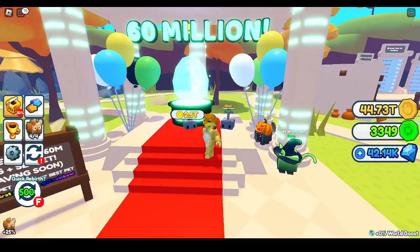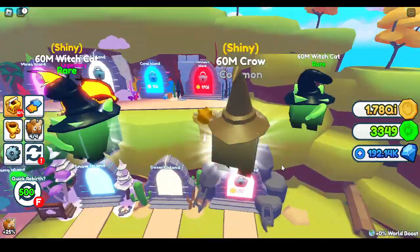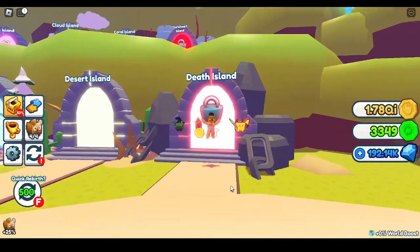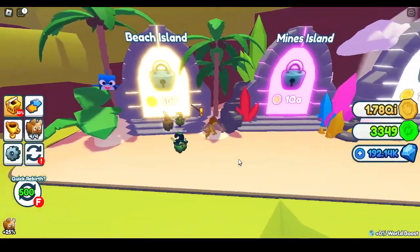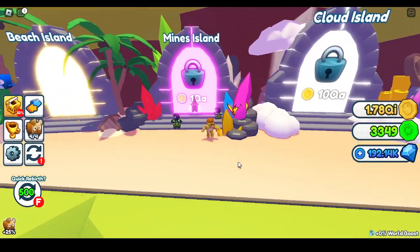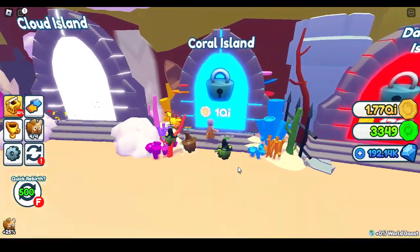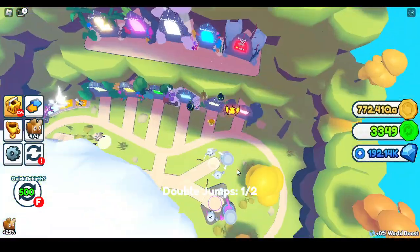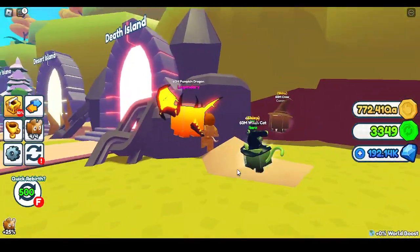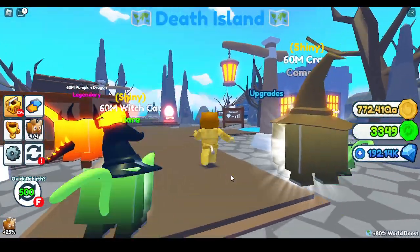I'm going to get 14 of these. We're back. We kind of have a lot of clicks. Death Island, Beach Island, Mines Island, Cloud Island, and Coral Island. I spent all my clicks, and time to go check all the islands out. Death Island first, then we're going to go all the way up to Coral Island.